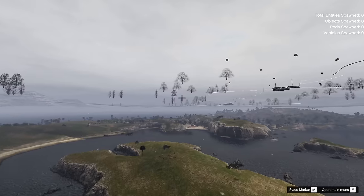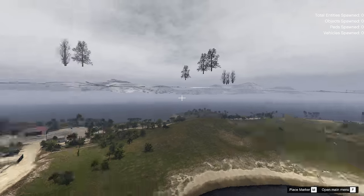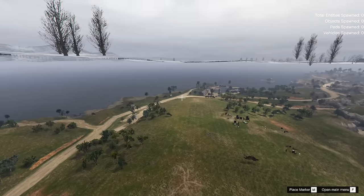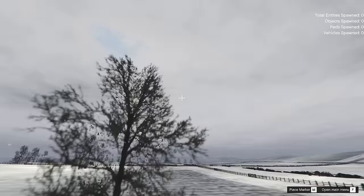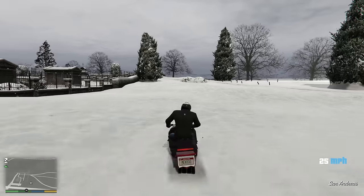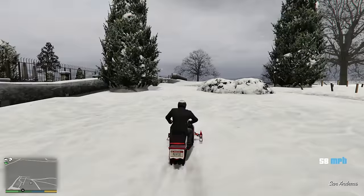I guess when Rockstar decides to add any kind of map additions to the game where we actually have to fly over to them, with a cutscene and everything, they're going to make it in this general area. Unless it's actually going to be in free mode, then they'll pick a different location. But the two maps that they have that aren't the main city are located in the exact same spot.